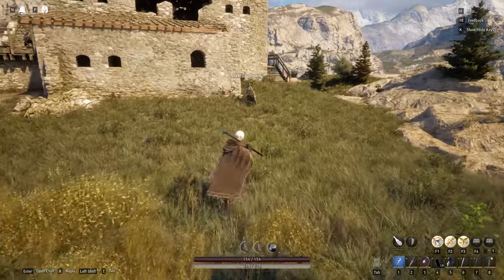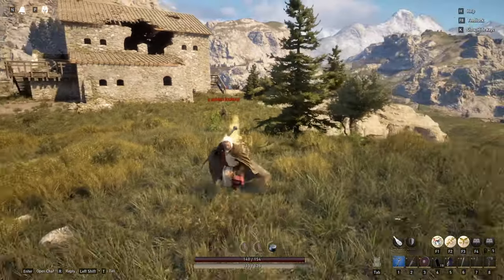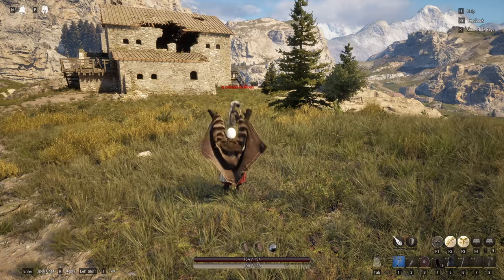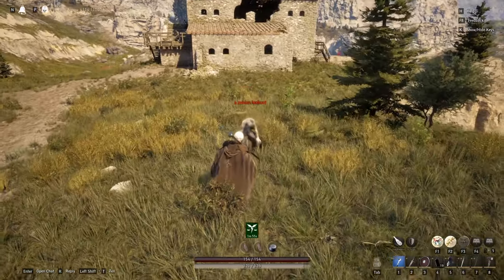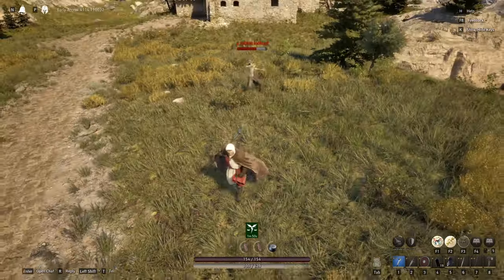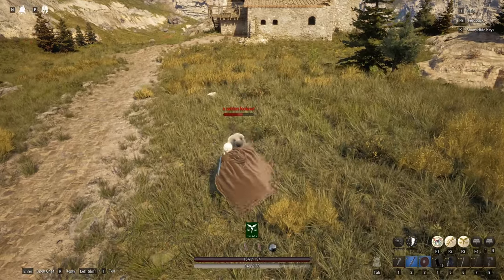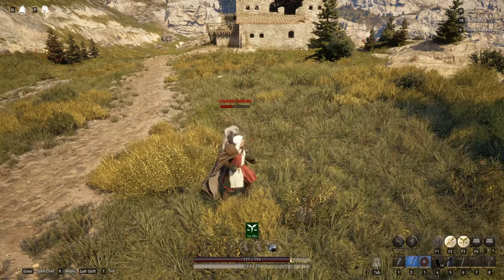We're going to pull this guy — we're rubber banding a bit, but that's okay. I'll throw Mesmerize. Normally I would have my healing over time ability running, but I didn't think about it. Run and Mesmerize. Now we can switch to a different weapon — its abilities are on cooldown. Mesmerize again, and he's probably going to hit me — yep, we got a hit.